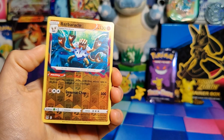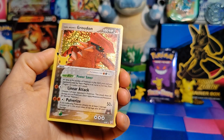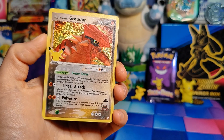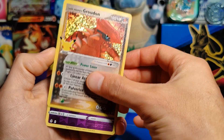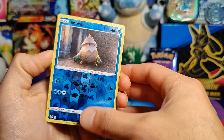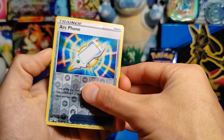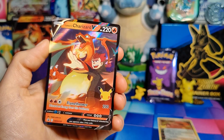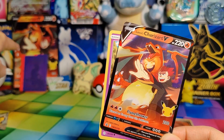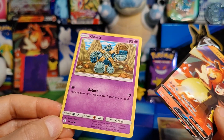A reverse holo Barbaracle, which I do not have. Then — wow — a Team Magma's Groudon from a 2004 set! If this is a real card, I mean, this is pretty legit. Under that we have a Regidrago, and a Snover reverse holo under that, a reverse holo Archaops, and then a Lance's Charizard from the Celebrations promo — which is funny because I have the large version of it right behind me, and now I have a normal size version too. And finally a Golett from 2019.